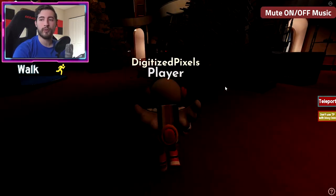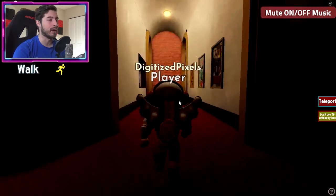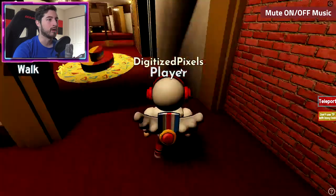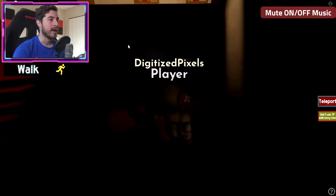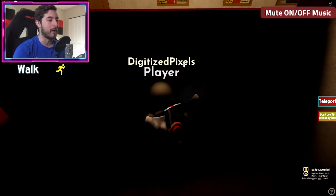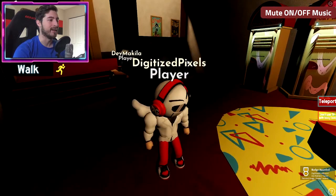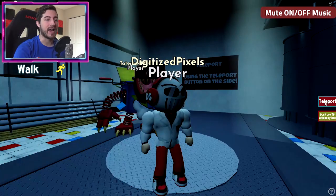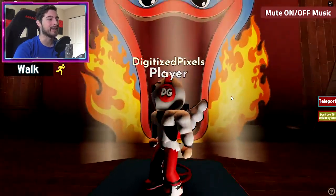Next up is Spray Painted Huggy Wucky. Teleport to main theater, then go to the right through this doorway, then go off to the left. Turn around — it says 'Liars' — bump into it and that's how you get Spray Painted Huggy Wucky.